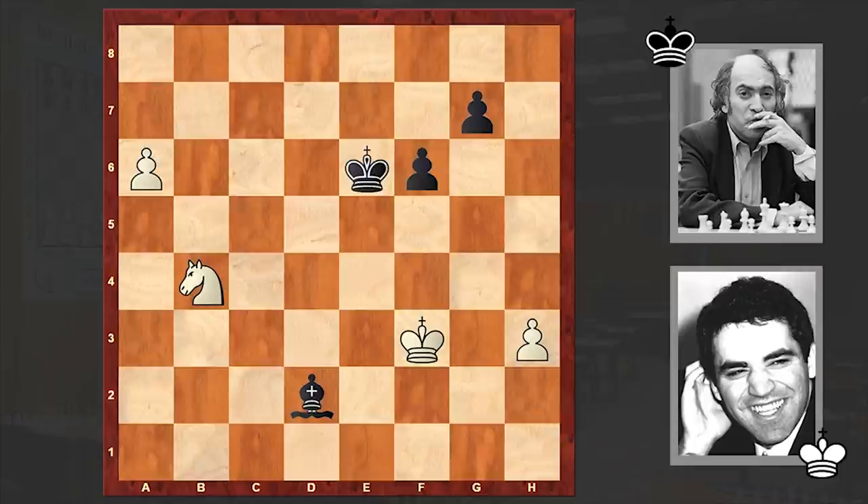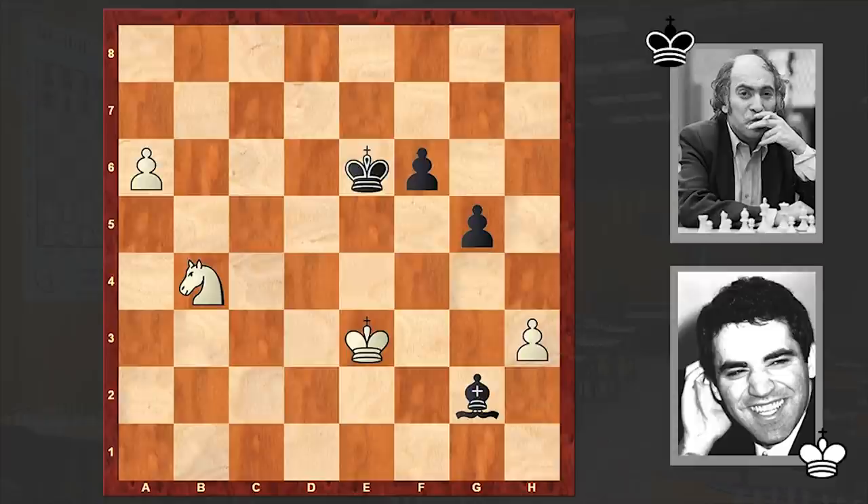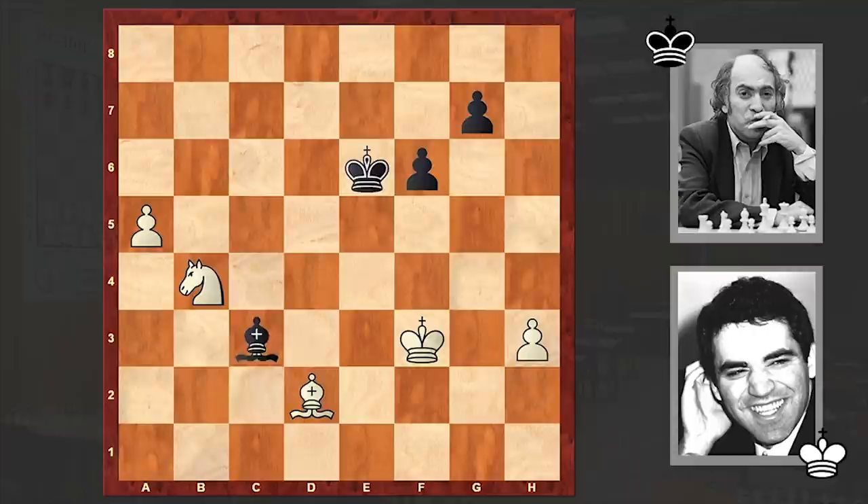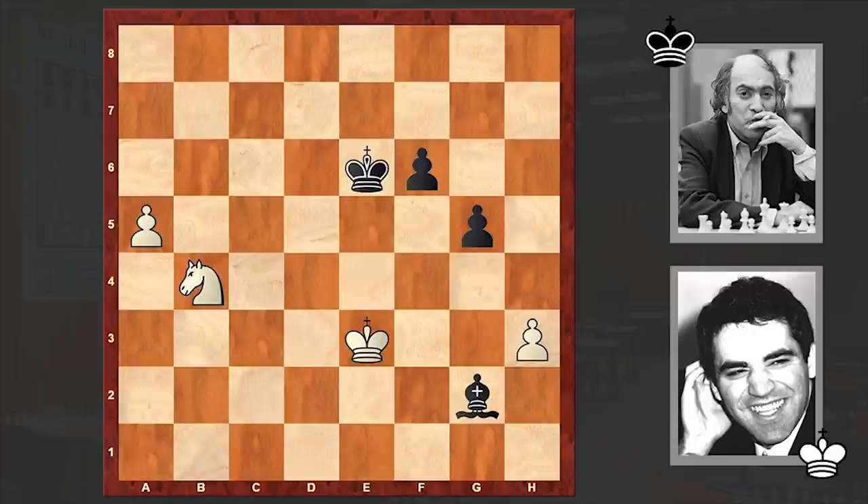Instead, Kasparov is playing Kd3 and again equality is on the board. After a few more moves, the players agree to draw. Interestingly, even Nikitin misses Kxf3 in his book — yes, even Nikitin missed this line. We see Kd3 instead, and at this point we have total equality. The players agreed to draw.